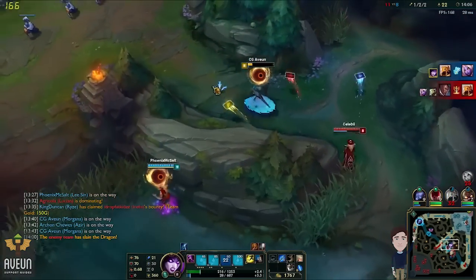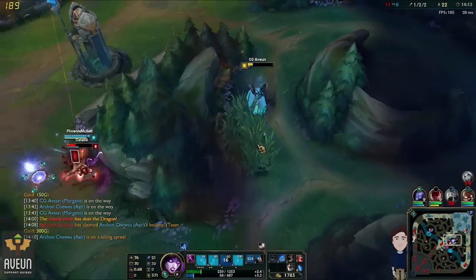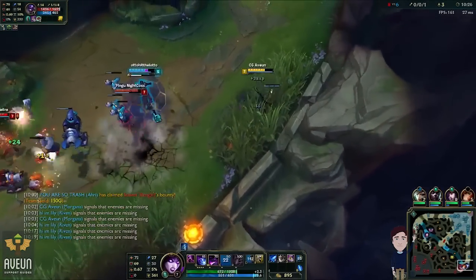Runes, masteries and items will be on the screen shortly. For summoner spells, make sure that you're running Flash, and if you want to take kills go Ignite, but otherwise I prefer Exhaust most of the time to help with AD bruisers and assassins threatening my carries.